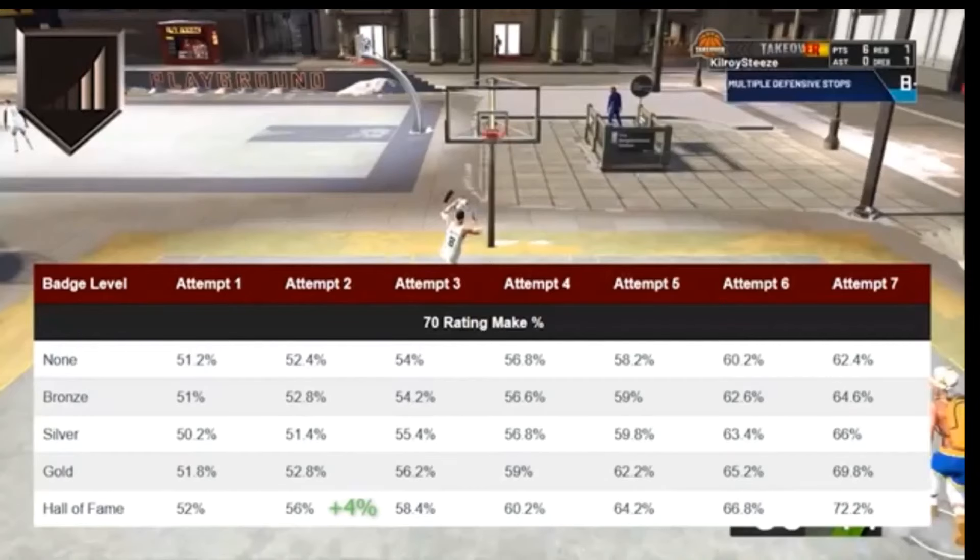First off, I want to give a shout out to NBA 2K Labs — I got this information from them and I will put their link in the description below. So here we are looking at a 73 three-point rating, and you can see the difference. This is also including getting hot, so the percentages are going to go up a little bit. But you can look from the attempts — the badge, even on Bronze, is going up each time. Look at how much higher it goes with Hall of Fame. This right here just shows how important the badge is.